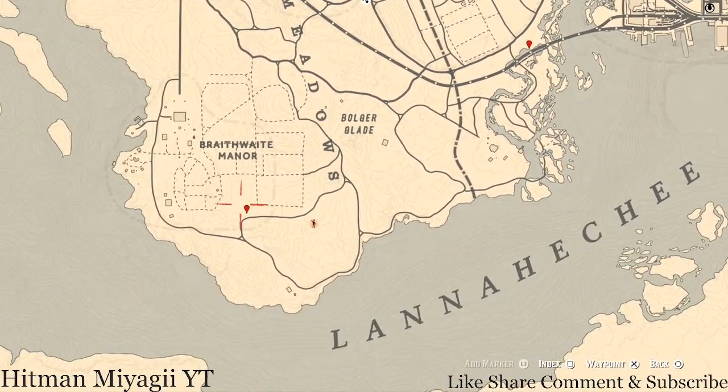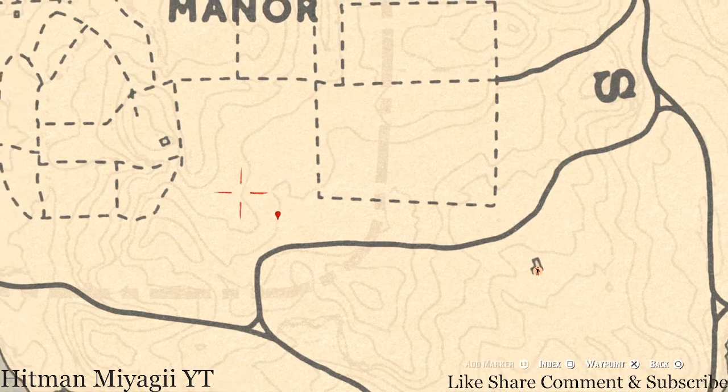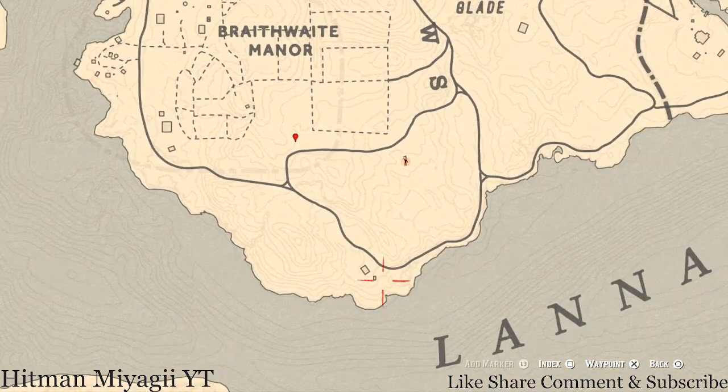The next marker is a random arrowhead — come over here with your shovel; you don't need your metal detector. It's right at the end of the cotton field. There's also an antique alcohol bottle inside a nearby house — a Tennessee whiskey bottle in the cabinet in the living room, if you want to grab that too.